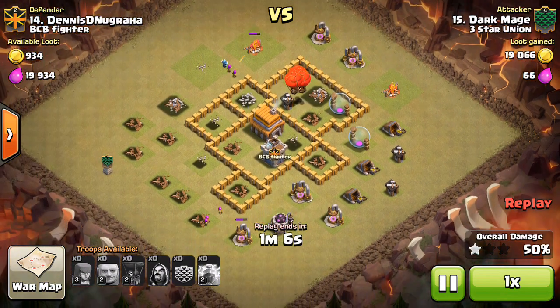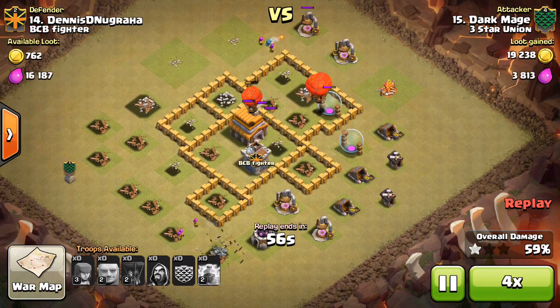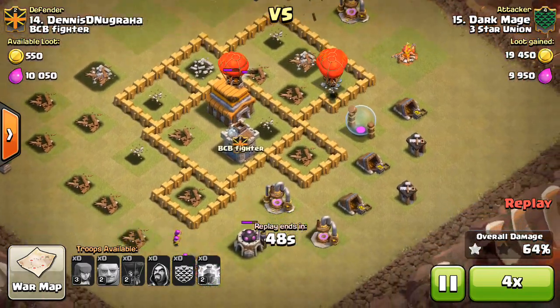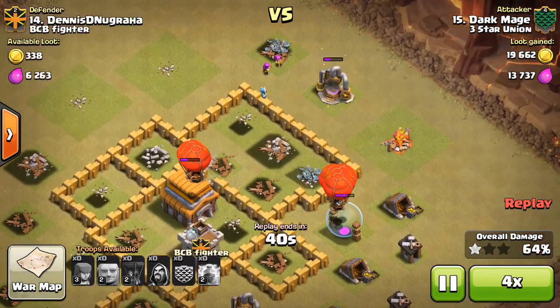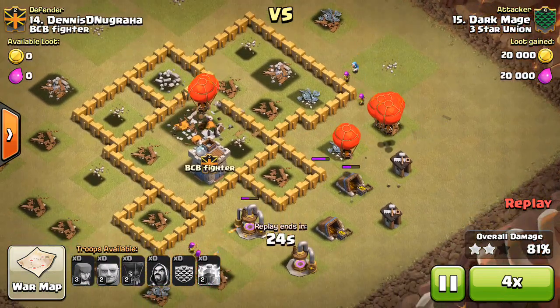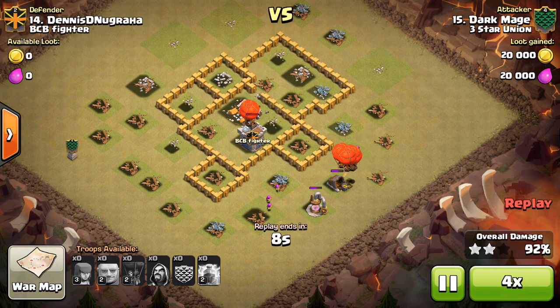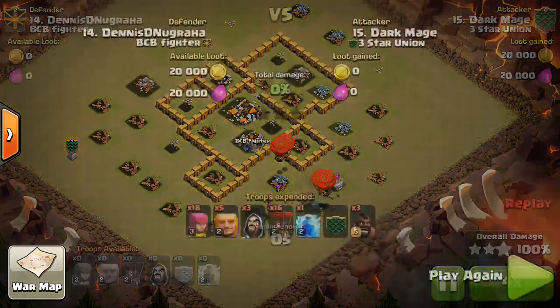Don't put all your Balloons together — two Air Bombs and they're done. Keep them spread out but in groups of four or five so they can take out buildings one at a time. Those Archers and Wizards are huge for cleanup — he still has those up because he dropped Giants on the same side, Hogs on the same side protecting the Wizards and Archers, and then the Balloons help clean up as well. Nice job by Dark Mage.